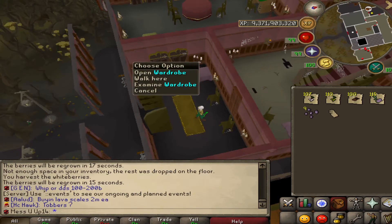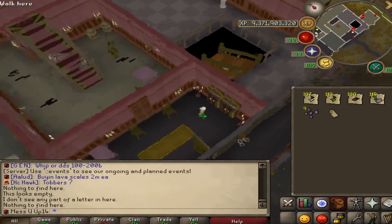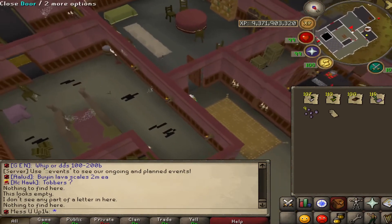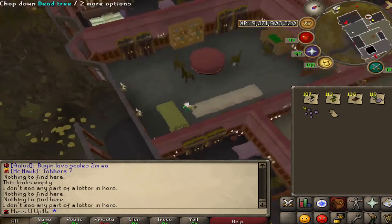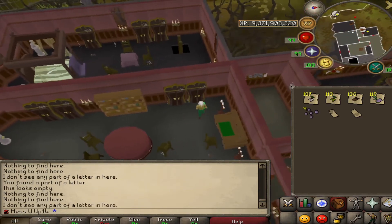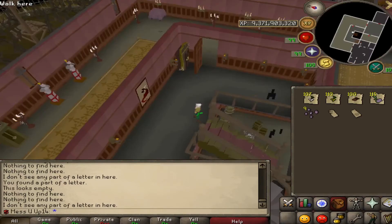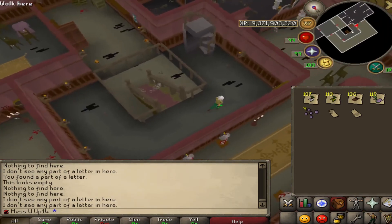Everyone says the pieces spawn in different areas for everybody, which might be true. If so, just check all the wardrobes, crates, and anything you can search in here. There are three pieces in total. I found that they spawned in the same spot for me — on my iron account the second one was in one of the wardrobes. Check all the floors — there are about three floors up and one or two floors down — and search everything, because it could supposedly be anywhere.